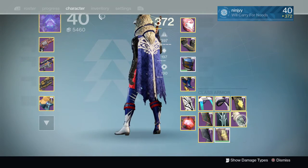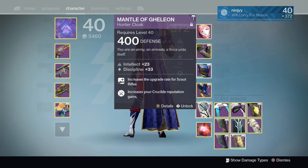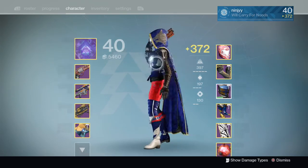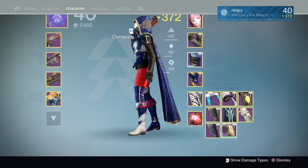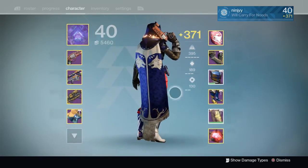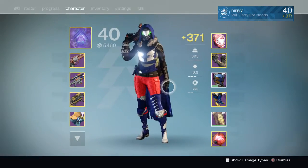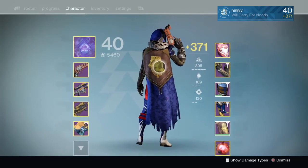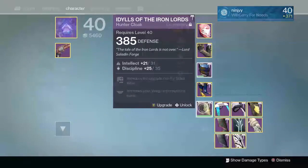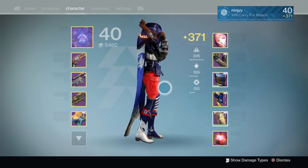Now on to the original Iron Banner cloak for the hunter — this is the year three version of it. This is literally what I rocked all of year one — one of my all-time favorite cloaks. And then the last cloak out of all of these is the Days of Iron cloak, which you can put the ornament on and it lights up fire, or you can take it off and it goes back to normal. So with it off it looks just like the other Iron Banner cloak but with the Days of Iron/Iron Lords thing on it instead of the wolf. Really cool cloak — big fan of this cloak. Technically I should get rid of it and reroll it to get a perfect roll, but I don't really care.